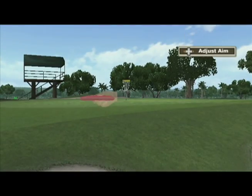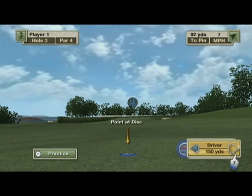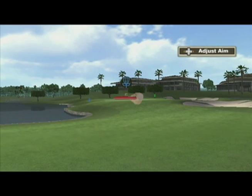As in the real sport of Disc Golf, there are multiple discs that you get. You can throw a 150-yard driver, a 75-yard mid-range disc, or a 20-yard putter. The game is smart enough to know how close you are to the basket and gives you the best disc for that particular situation.